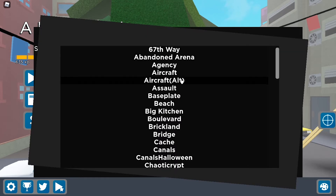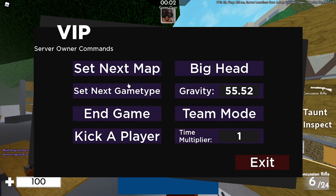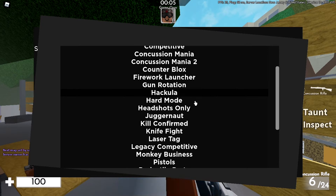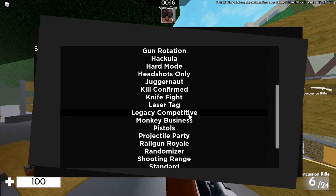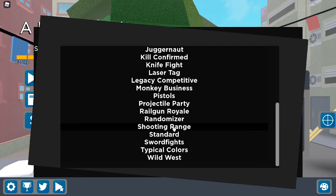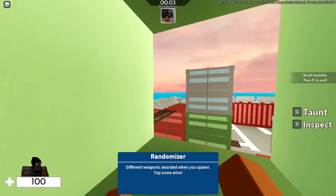If I go to Select Map, there's Aircraft Alt which I think they just added. Under game modes there's Arcade, Concussion Mania 2, Hard Mode, Legacy Competitive. Also in the top right it says server location New Jersey. There's Monkey Business — I think that's like Hill Confirmed — and there's Shooting Range, which is probably the best mode.